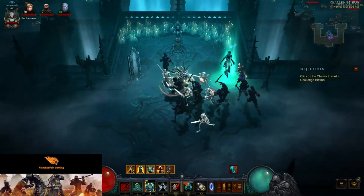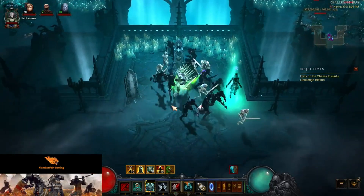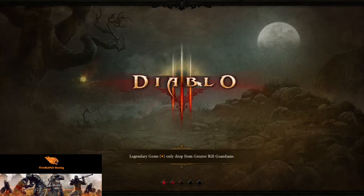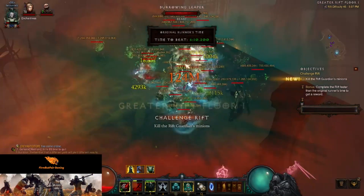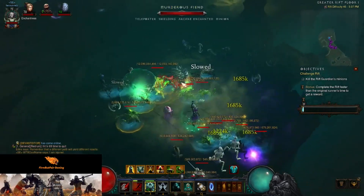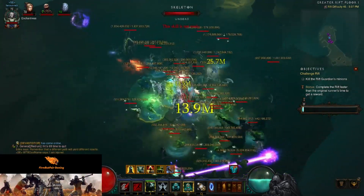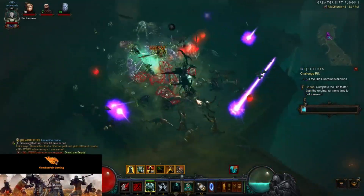I'm going to move my abilities around a little bit, just because I don't like the way they are. All right, moved our buttons around and let's go. Get our Army of the Dead out here, get some things dead, get our minions up, and we are off. Command Skeletons, stun — get our skeletons to do some more. Army of the Dead, everything dies.